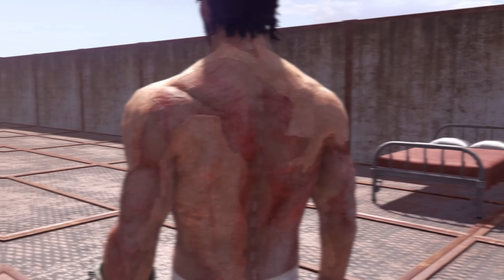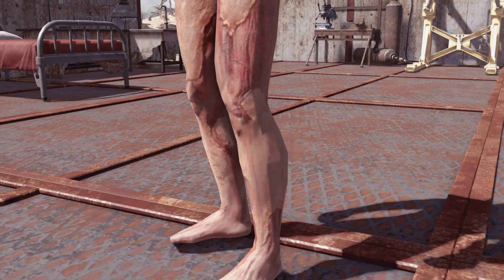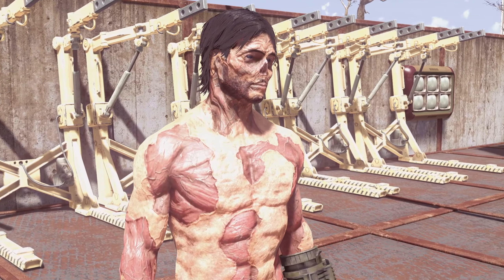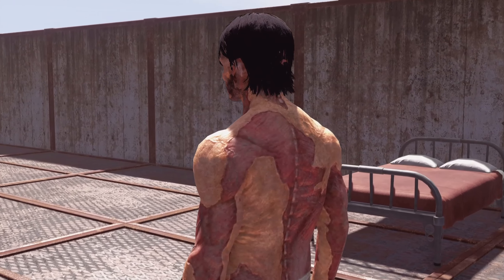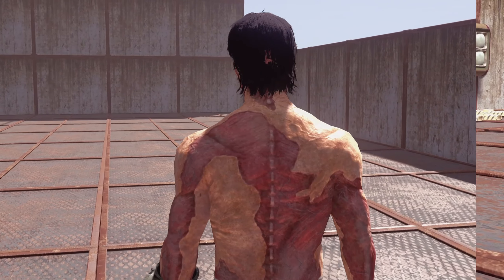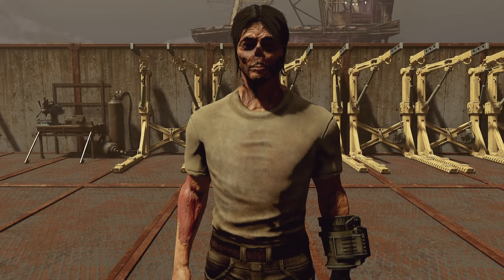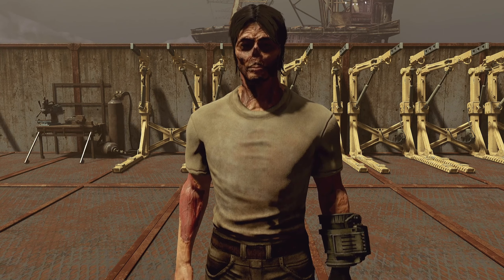Stage three is where your character begins to look truly ghoulish, as you are a day away from total ghoulification. The final notification reads: 'You look at yourself in the mirror and no longer recognize the person in the reflection. You can now heal from radiation, are no longer affected by radiation poisoning, and are no longer attacked by ferals. But you are no longer respected among people the same way you once were.' This comes with horrific changes to the body and a significant charisma loss.